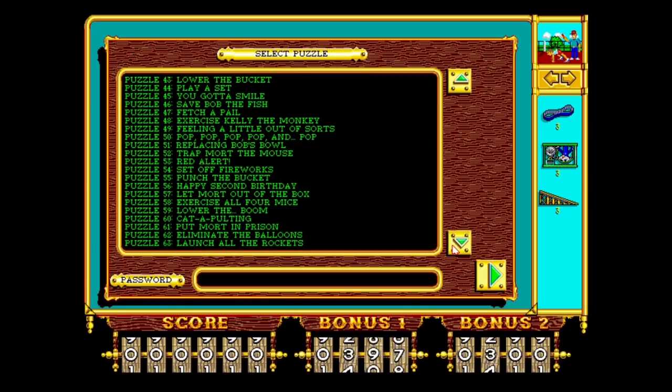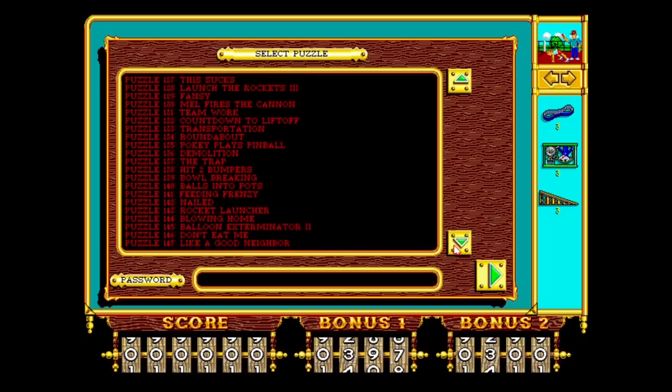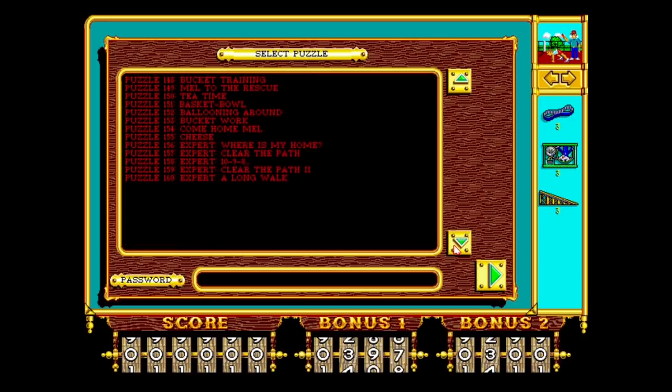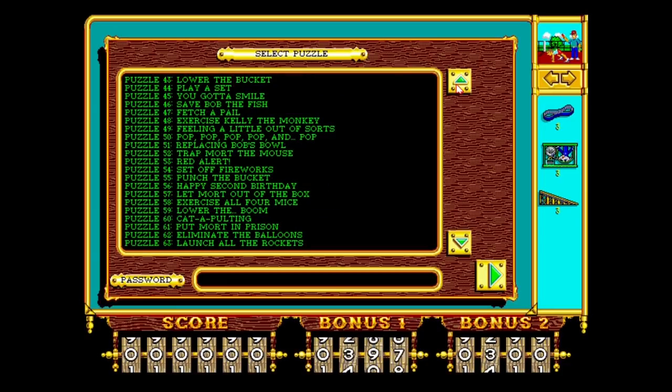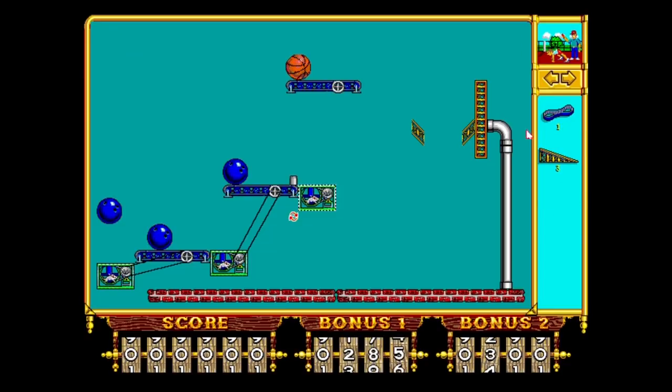There are 87 levels in the original game, but the Even More Incredible Machine expands that to 160. While the first 21 levels are tutorials, don't be fooled into thinking you should just skip them. On the contrary, the tutorial levels are challenging but very fair, since they focus on one or two objects at a time and really help you get a grip on the game's breed of logic.